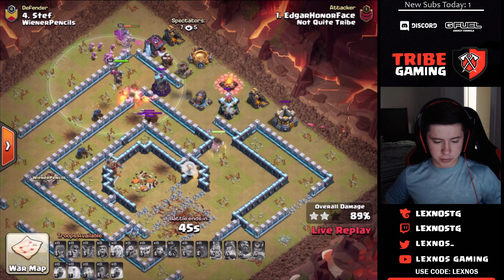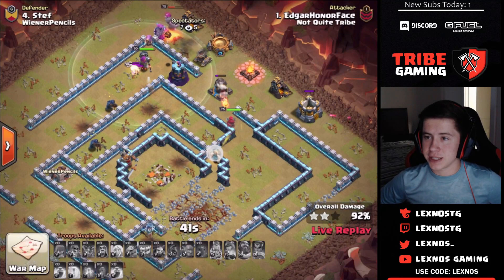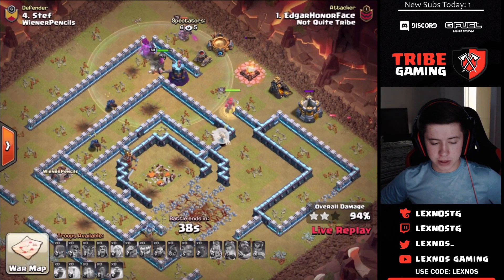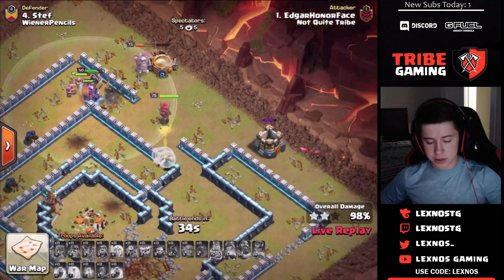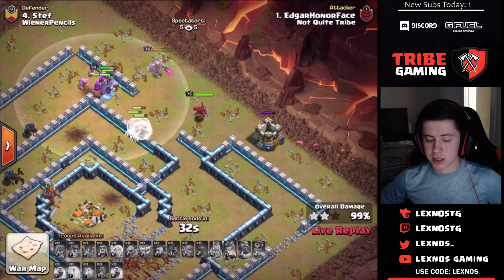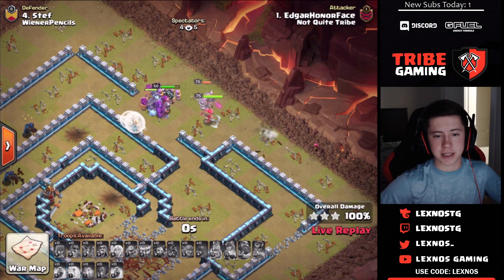Edgar on her face — what a name — against Wiener Pencils, coming in with the yeti smash and destroys this base. Queen still alive at full health, pekka, yetis, king, and warden all still alive. 30 seconds left on the clock — that's going to be a triple, and Not Quite Tribe take the early lead.